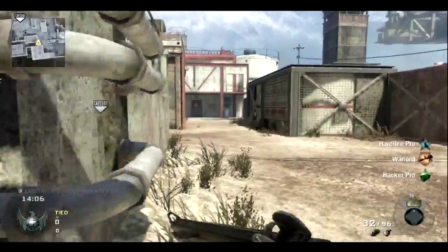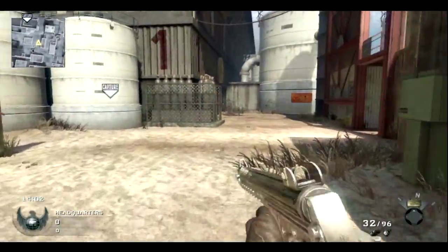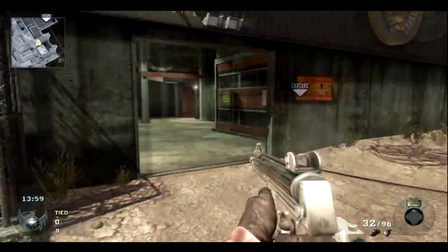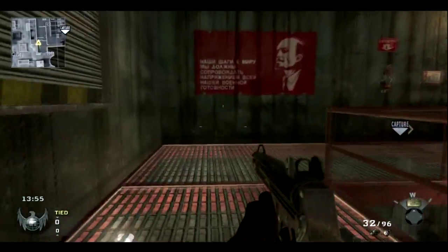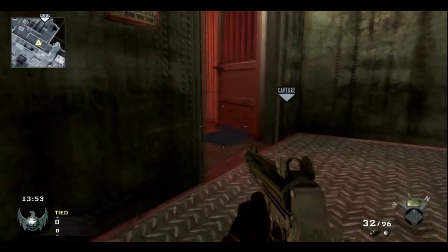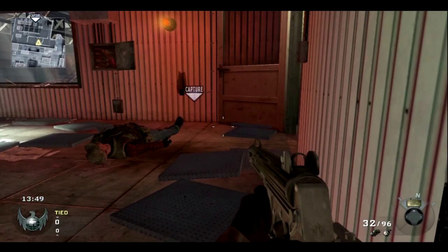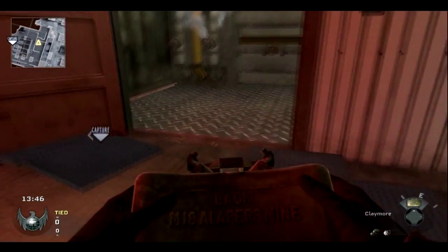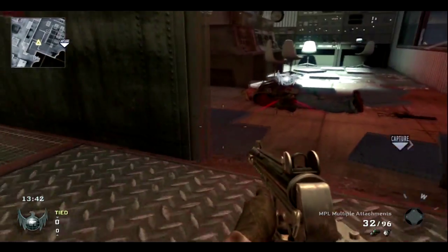I'm going to keep going back to the same spot because personally I like that spot — it works pretty well. I really only go for a two, three, four kill streak; I have hard line on, that's why it's two, three, four — spy plane, SAM turret, and care package. My SAM turret and care package I can change, but anyway, that's not a decent claymore placement because they can easily blow that up before it even kills them.